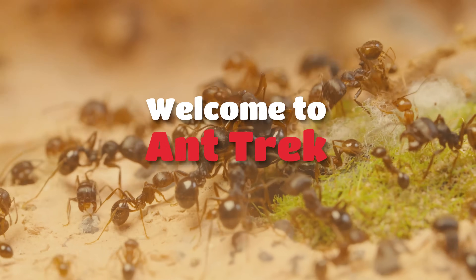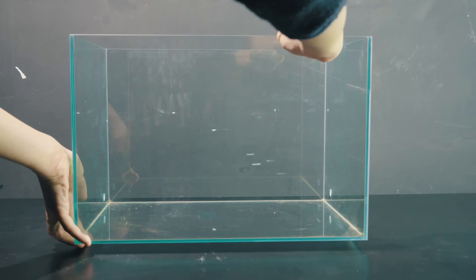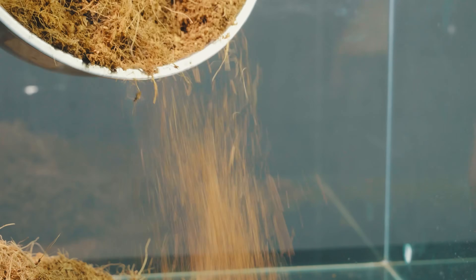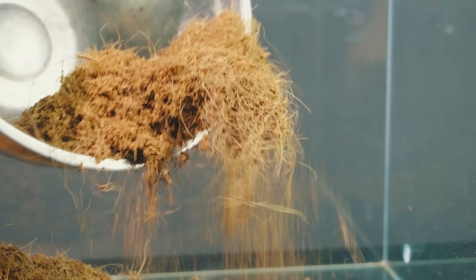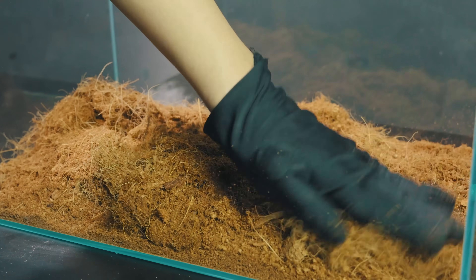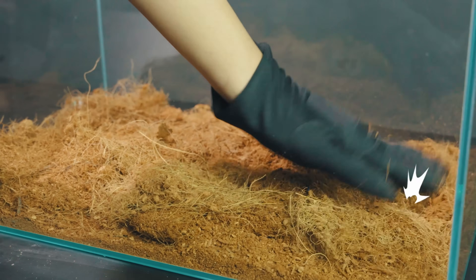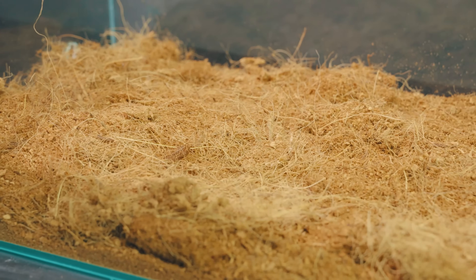Welcome to the world of Entrez. First things first, we need a solid foundation. To keep the environment stable, we'll be using three main materials. Coconut fiber — this stuff is like a cozy blanket for our ants. It holds moisture super well and stays nice and soft, making it easy for them to dig their tunnels. Honestly, they can't live without it.